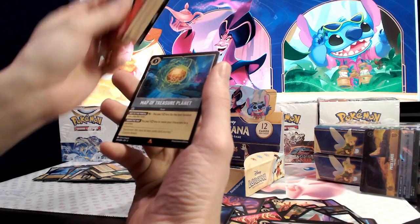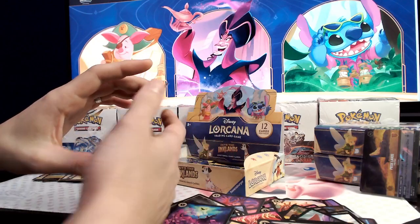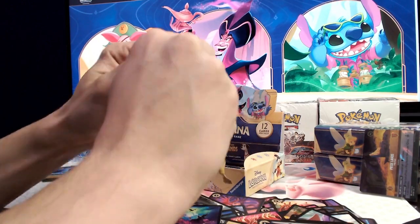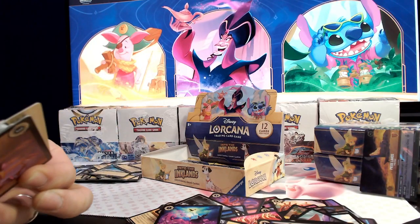Map of Treasure Planet, Genie, and foil Pluto. Yeah, that Enchanted threw me off there for a second — I kind of lost my train of thought.